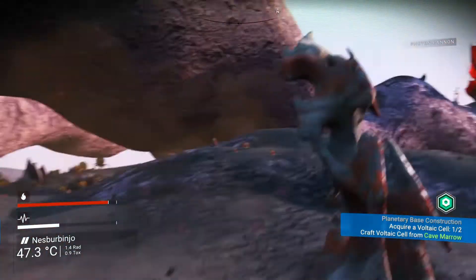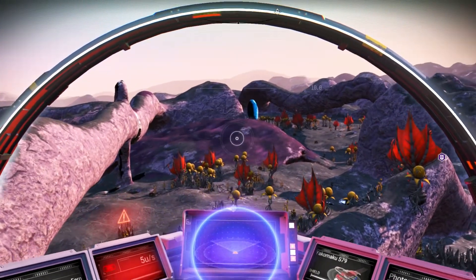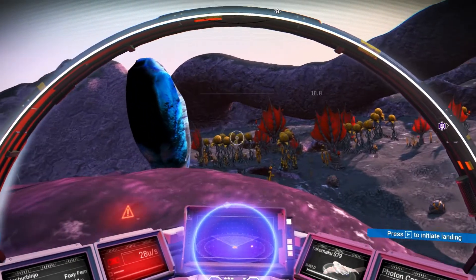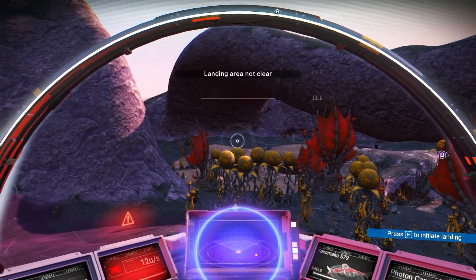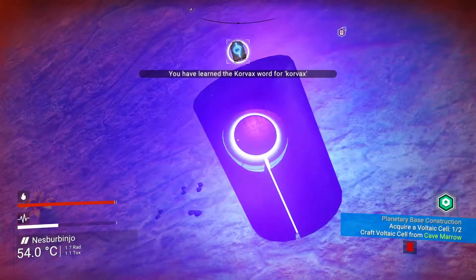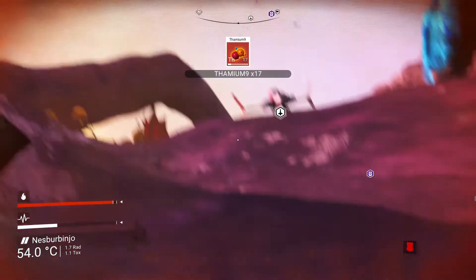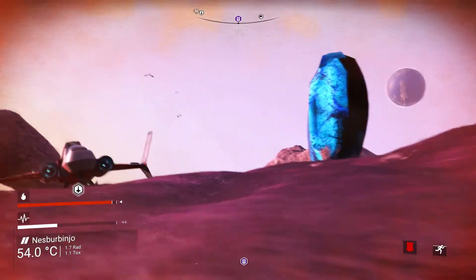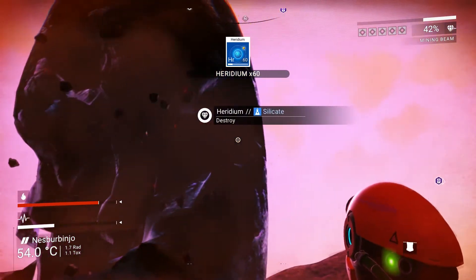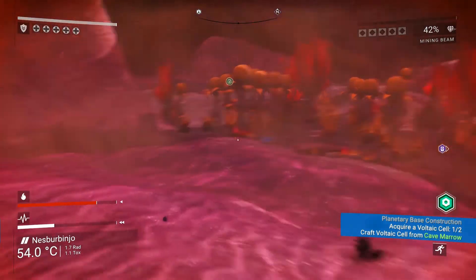Let's go check out what is at this monolith then — until I figure out where exactly we're supposed to go, we might as well see what we can find. Here's some Heridium — let's go gnaw on this for a bit. Get ourselves some stuff to sell when we go back to the space station. What is this? A knowledge stone. You've learned the Corvax word for Corvax. Now I can go tell our little scientist guy — I know what to call you!